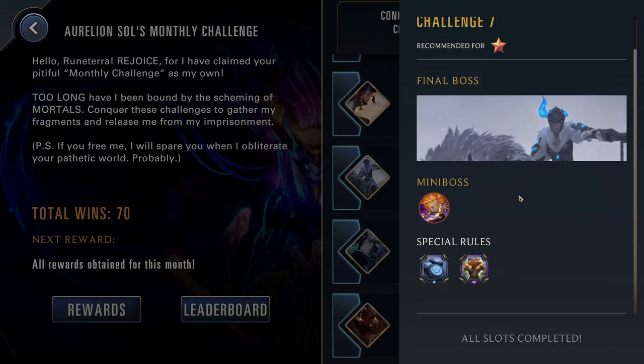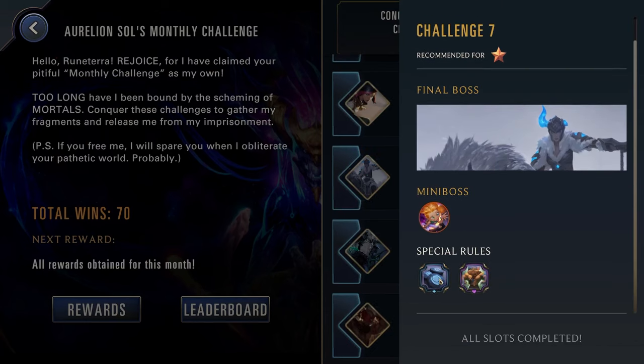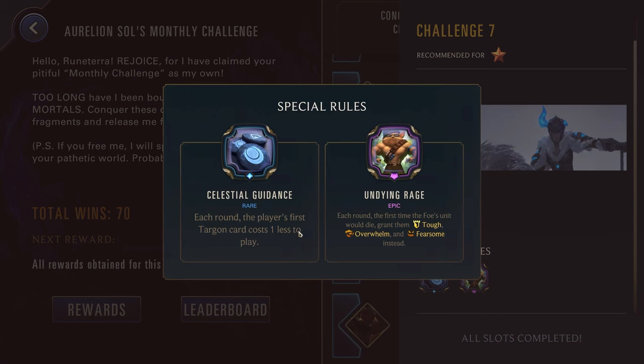Challenge seven, one star just against Sejuani, Fiora, and Zoe. We have Celestial Guidance: your Targon card costs one less. Now most of the Targon champions — that being Aurelion Sol, Diana, Leona, and Morgana — are kind of too powerful to use here. If you have any of them at a really low level, then maybe you'd want to break them out here, but honestly they're probably too strong to play. Maybe Leona, but even then she's a really powerful champion.